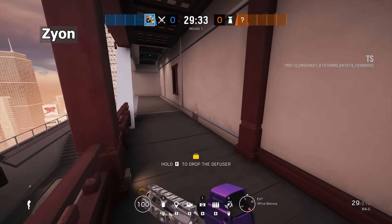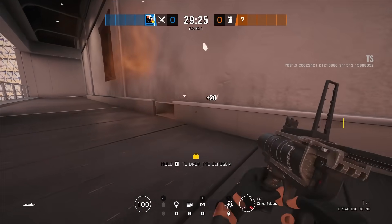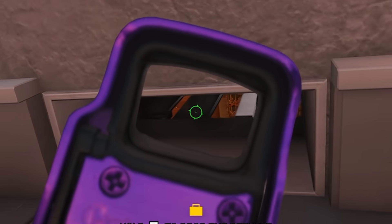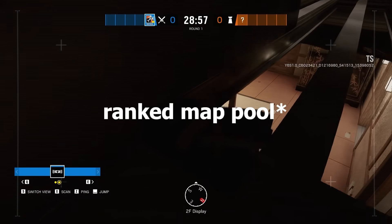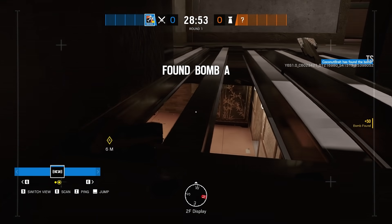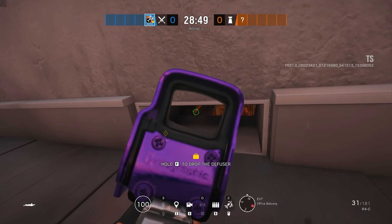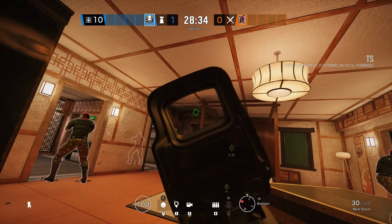Jumping to Skyscraper, here's a quick 2-4 drone hole angle to keep in mind the next time you need to attack bedroom. This angle has been around a while but since Skyscraper was out of the rotation and recently came back, almost nobody uses it. You can hold it and feel extremely safe, taking out any anchors camping by the dresser all the way back to the wall.